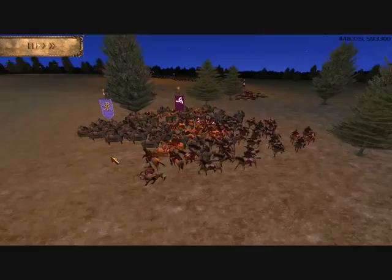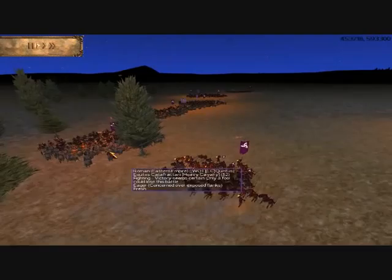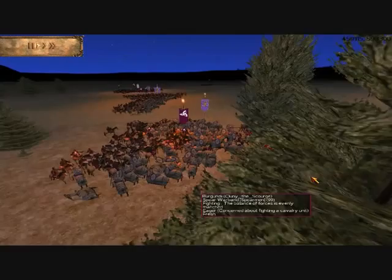So I reveal my hidden cavalry and attempt to achieve envelopment. I am only partially successful in that, and so I move to send one of my units of spear warbands away from the centre to try to complete that process.